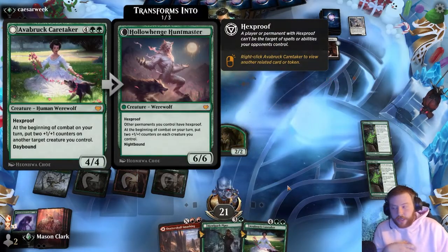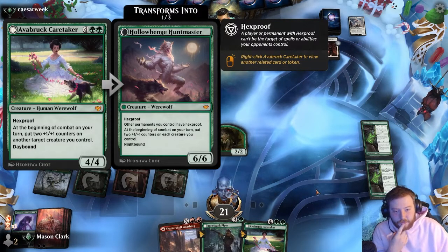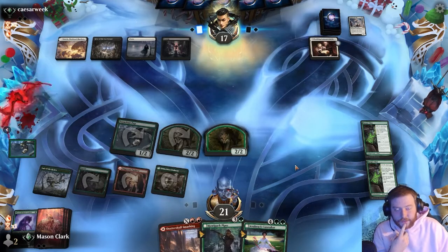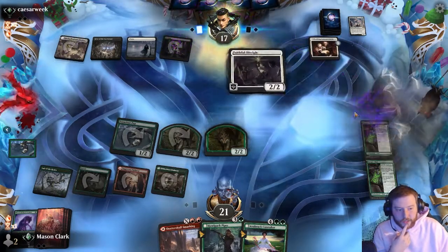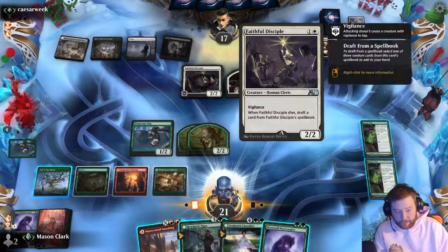This card is so sick — it's so hard to beat in creature matchups. But maybe we're supposed to sideboard this. Or Rahilda — I don't actually... oh, the white card, that's Collected Company. I want to build a deck with that tonight too.